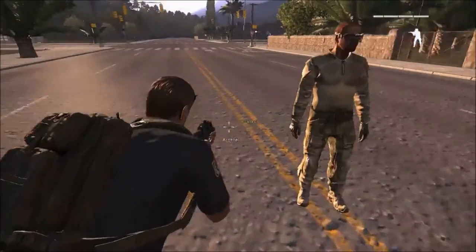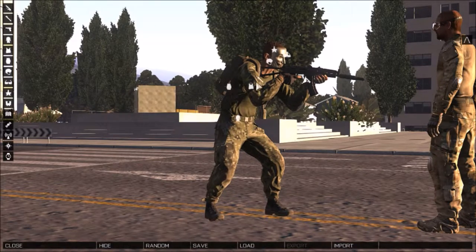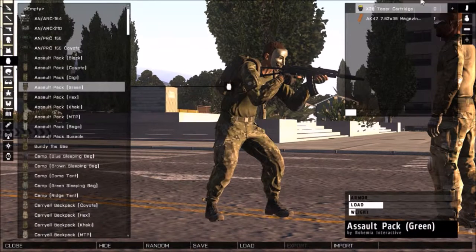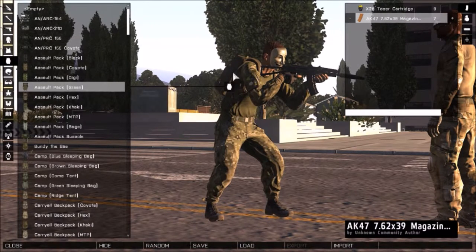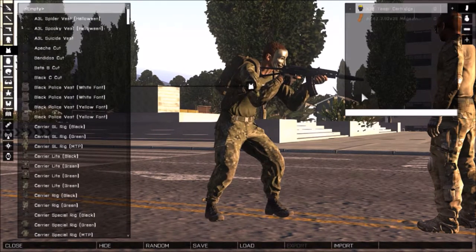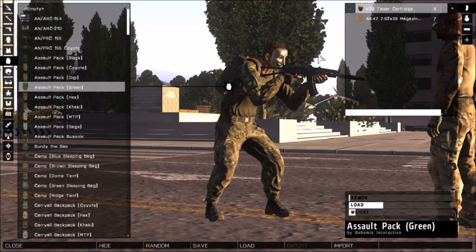Quick intermission — I'm adding this part while editing because I noticed something. If you go into the Backpack tab in Arsenal, you can actually add magazines directly there without going through the whole process of setting up a crate. You can add them to your vest or suit depending on available space. So that's one way to add more mags without the hassle.